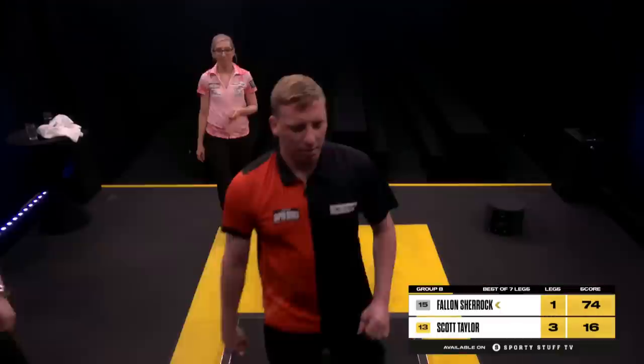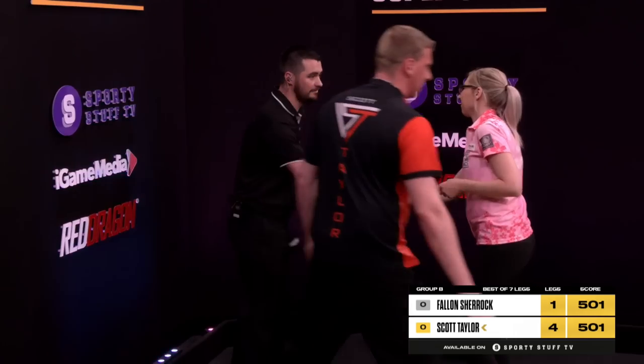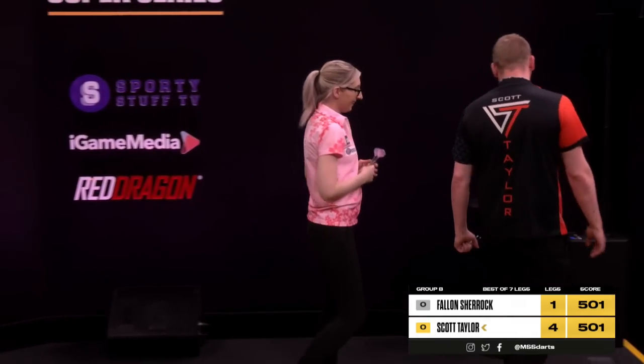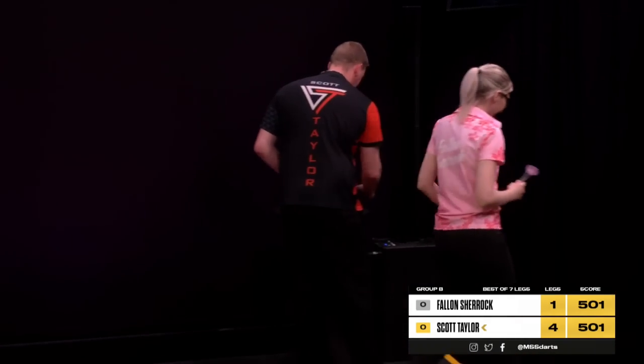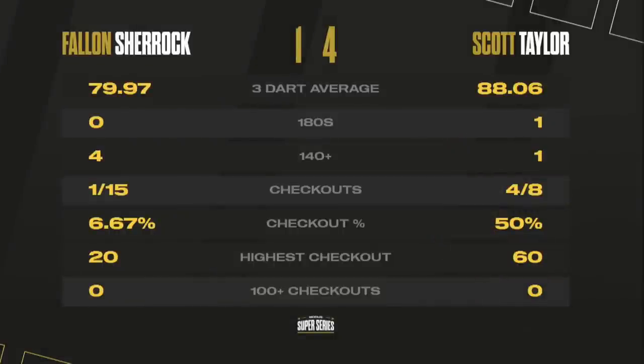Sherrick shakes his hand. Scott Taylor takes a 4-1 success, storming to the top of the table six points, along with Sean McDonald who will be in action against Taylor in a couple of games' time. Fallon Sherrick made to pay for all those missed starts at double 14 — in total, many of them across the first couple of legs.